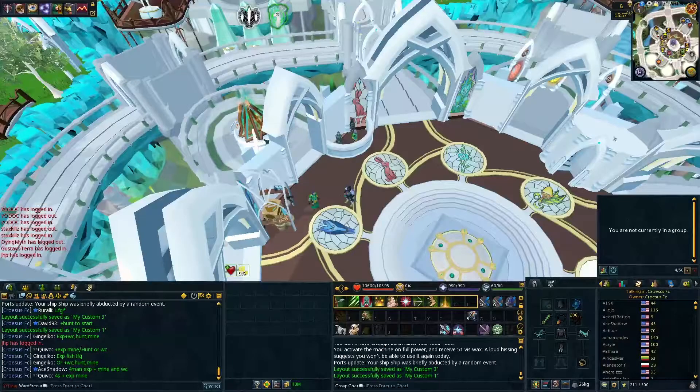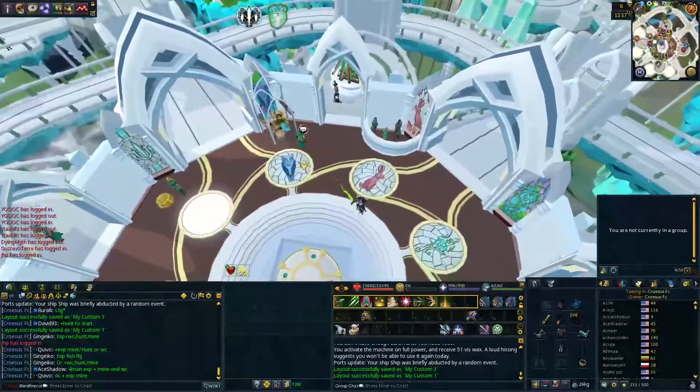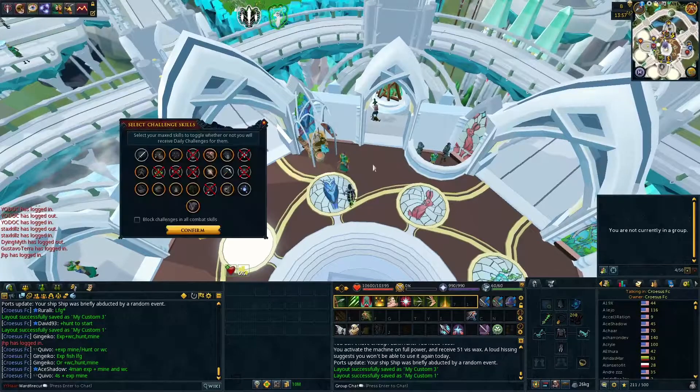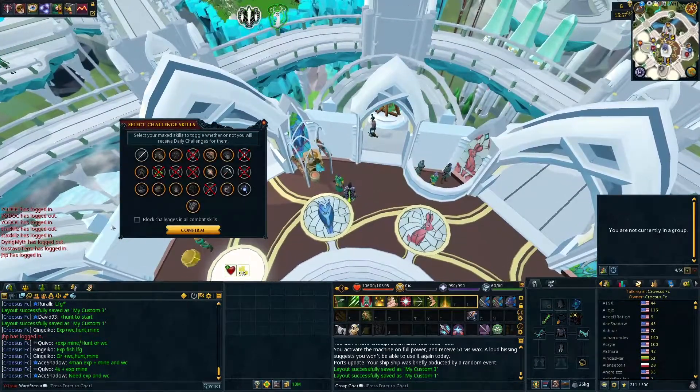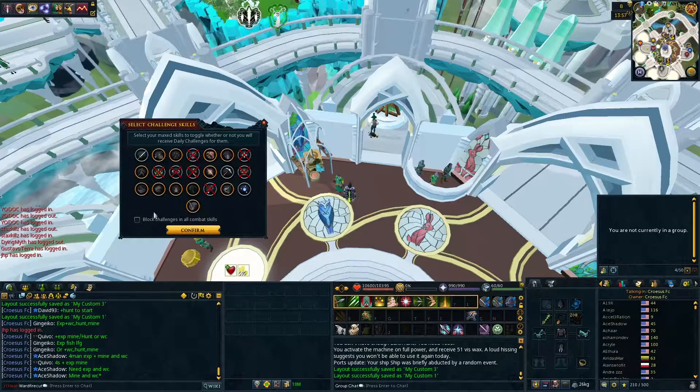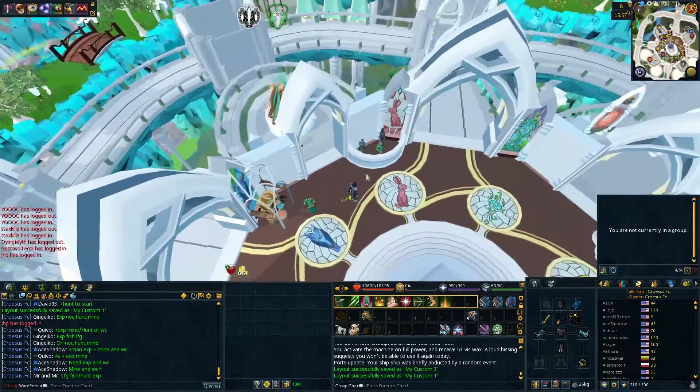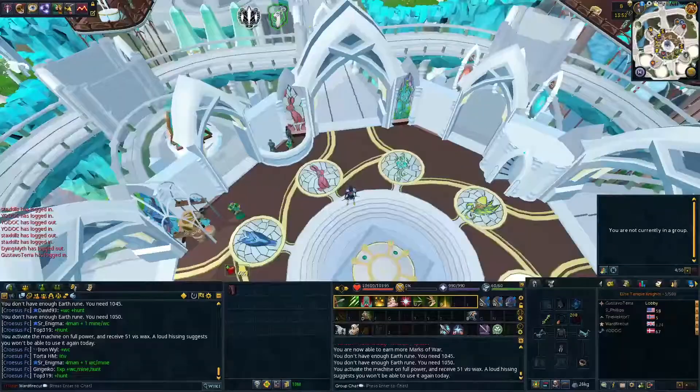Now for the second thing I wish I knew earlier: you can change which skills you are given challenges for. Go to a Challenge Master — here I am at the one in Prif. You can right-click the NPC and select Toggle. At this point, any skill you have 99 in you can remove from your daily challenges list. This means even if you don't care about challenges, you are far more likely to just stumble into completed challenges as the pool of potential challenges offered is reduced the more 99s you have.